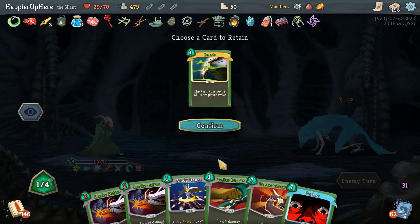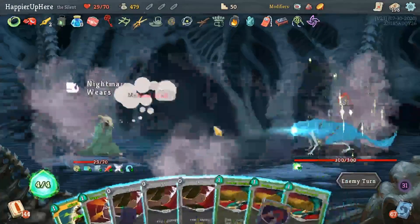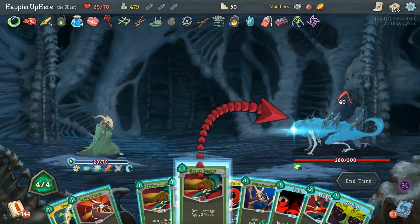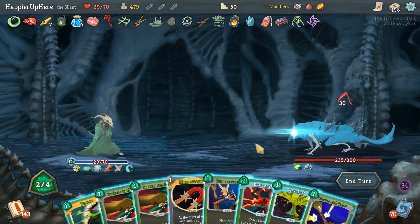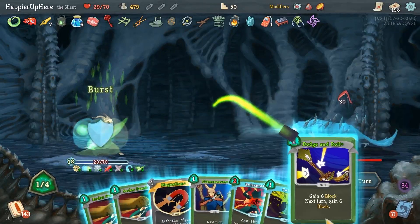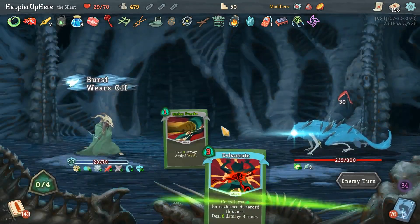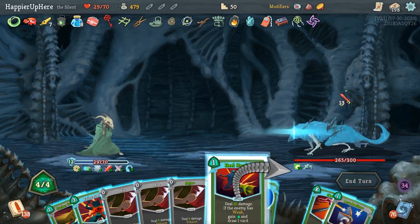I don't have any good block cards - let's take the Dagger Throw just for the card draw potential. Forty incoming - barely any good skills here. Let's play these Shivs, Sucker Punch, Dagger Throw. I'm up to 19 - I could Burst the Dodge and Roll for another 12, making 27, which would be enough. And here let's keep the Sucker Punch and Eviscerate as a nice way to play it. Thirteen - Heel Hook, Shiv, then double damage Skewer - I'm fully defended.